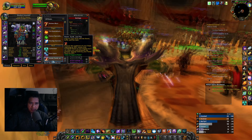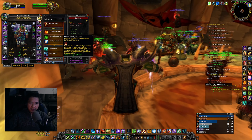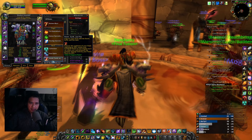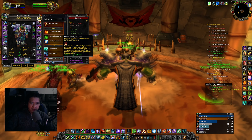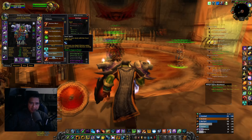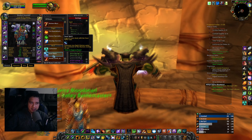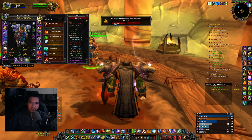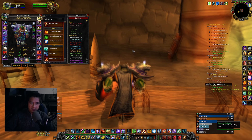It would be kind of the same thing with Storm Earth and Fire — if you had Decoy and then used it, they'd have five seconds where they can't move, but it's only five seconds and you're running at normal speed. With Feral Spirit it's 45 seconds, and I think it's like 60% speed boost. So I like Feral Spirit better.